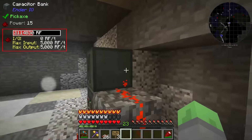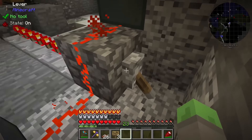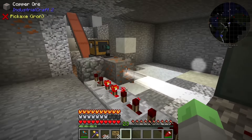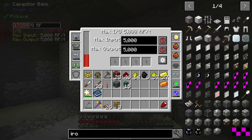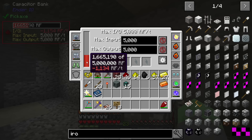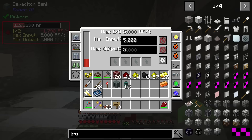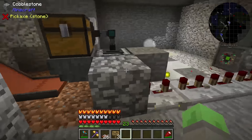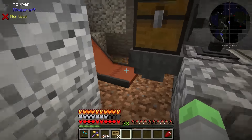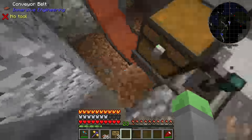I made a better capacitor bank, and that gives me 5k RF per tick instead of 1k. Let's see how this one does. It looks like it's keeping up — yeah, it's totally keeping up now. It uses about 2k RF per tick, plus or minus, depending on what ores it's producing. I reformatted this so that it would work better and wouldn't jump up all over the place all the time, and hopefully this should work much nicer.